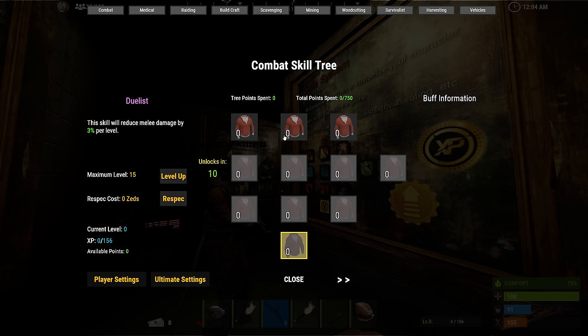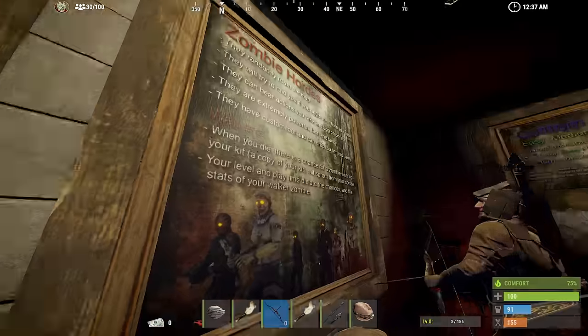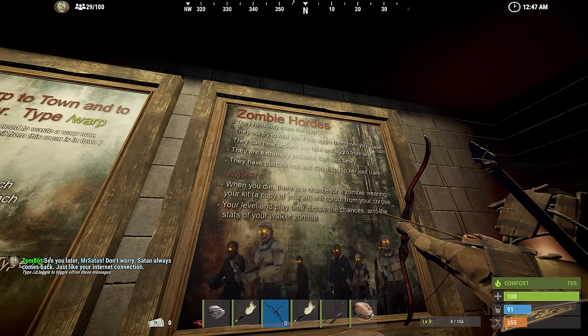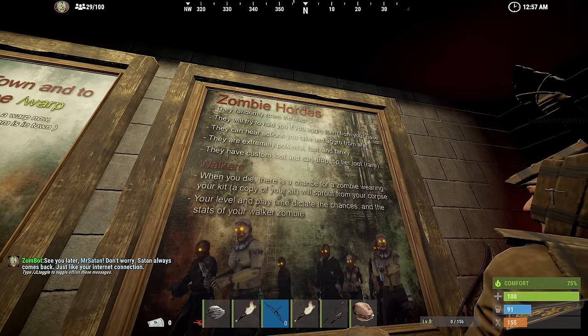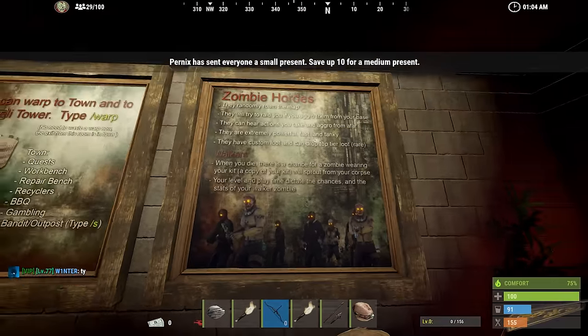If you click on the little things, it tells you what it does. This one: the skill will reduce melee damage by 3% per level. And then the ultimate is at the bottom - the ultimate gives you ASP and aimbot. The skill will heal you 5% of the damage done. Zombie hordes randomly run the map. They'll try to raid you if you aggro them from your base. When you die, there is a chance for a zombie wearing your kit - a copy of your kit will sprout from your corpse. Your level and playtime dictate the chances and the stats of your walker zombie. That's crazy, that's sick.